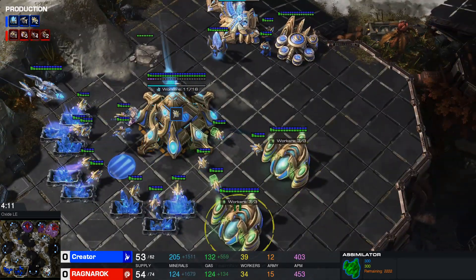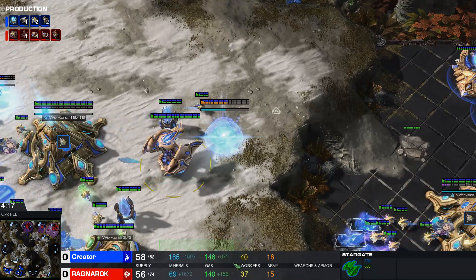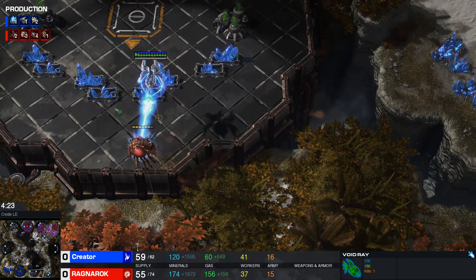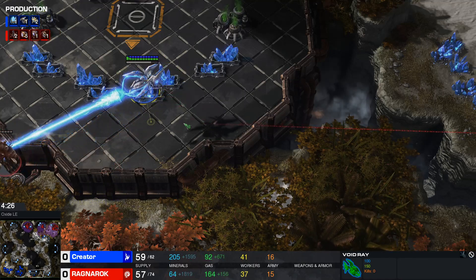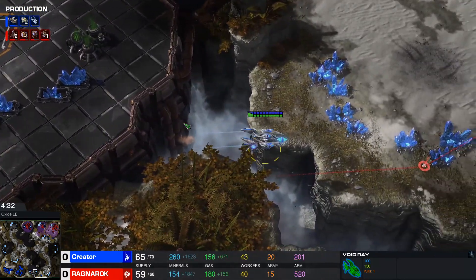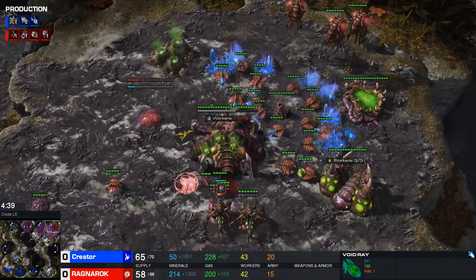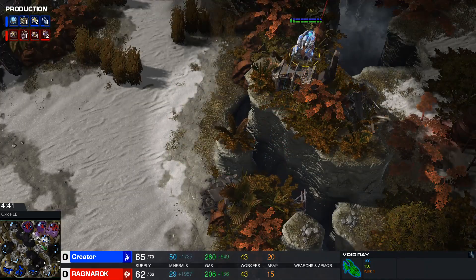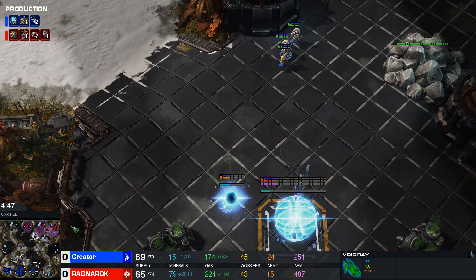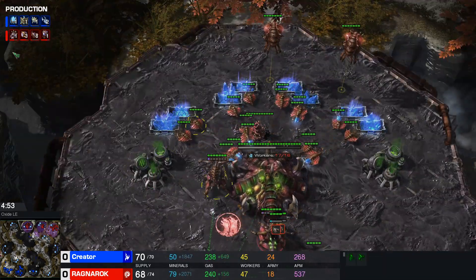Two extra assimilators before the nexus — that's going to delay his third base but allow him to afford units from the second Stargate. Without that extra gas you're lacking a bit. You can see 50 gas already mined, and even now he needed a small void ray cut simply because the gas wasn't ready. Void rays cost 150 gas, 200 minerals — a recent patch changed that from 250 to 200, plus a slight speed increase, so void rays are a lot quicker now, more difficult to catch. A couple of timings to be aware of: a nydus can hit around 5:30–5:50, and queen rush stuff.